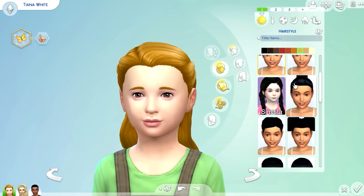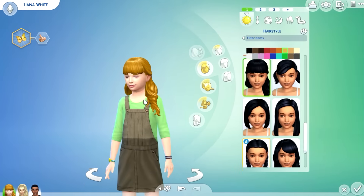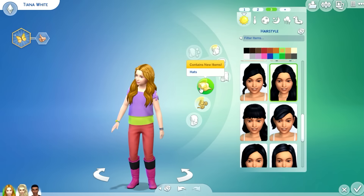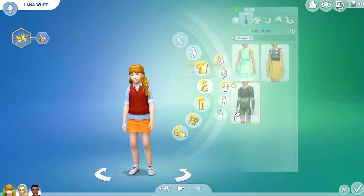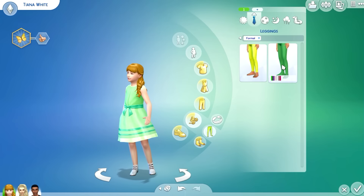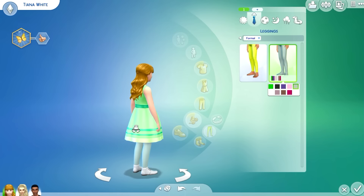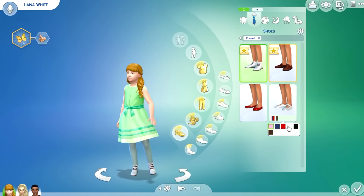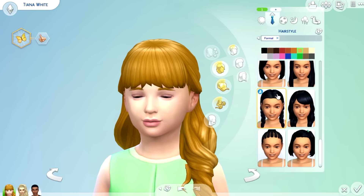I don't know why there's a line like that, but I need to change her hairstyle. This one's good — there you go, perfect. That's everyday one, two, three, and now for formal. Of course — look at you! Let's put white stockings on. Shoes — there you go, that's cute. Let's change her hairstyle to this one.